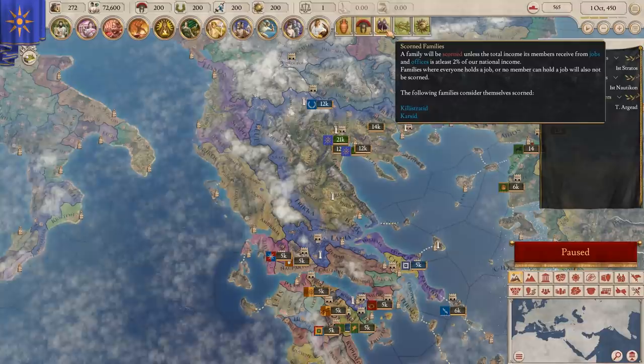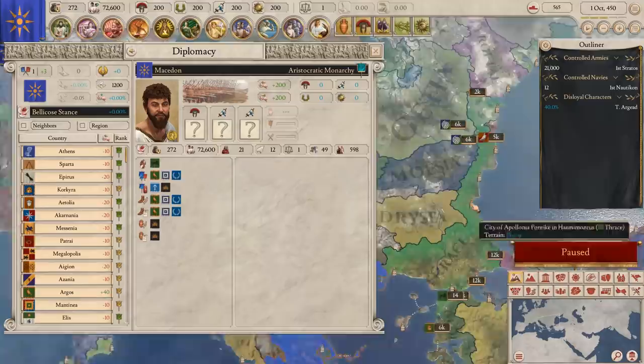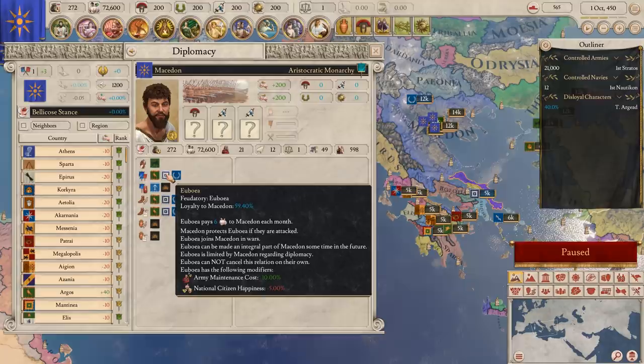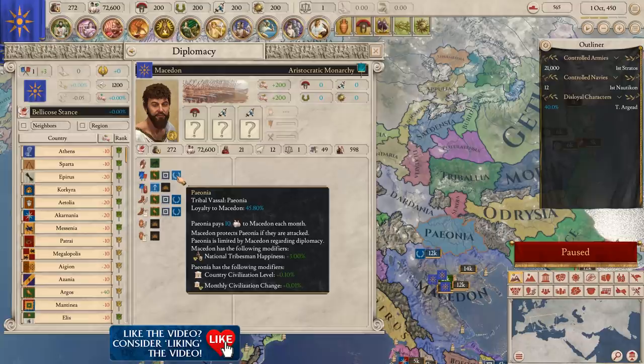Down here we've got all the Greek city-states. We have Thrace as an ally, which is pretty big and quite nice to have. We have Argos and Euboea — those are our feudatory states. They owe their loyalty to us and we decide what goes on, but they have a little bit of independence. And then we've got a tribal vassal, Paeonia. They're effectively tribesmen who pay us, but don't have us as their entire liege lord like a feudatory vassal does.